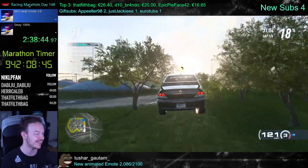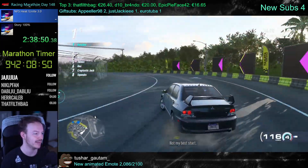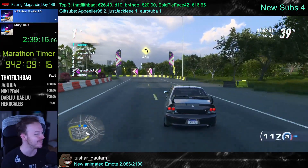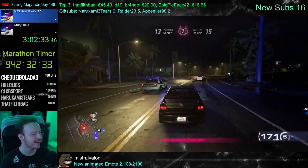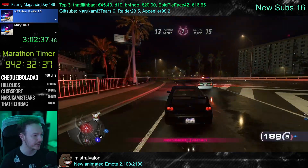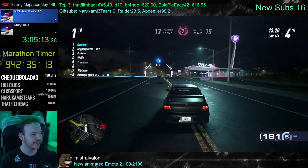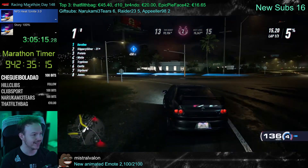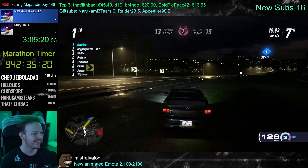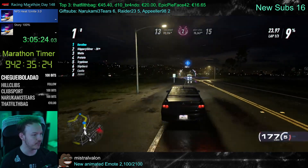It actually has that freedom that a car should have when it drifts. It shouldn't be drifting on a rail. It's so much nicer, man. One thing I gotta be honest about — I would love to have the HP bar back for the cops. It feels like the cops have way more health. I have not killed the cop by ramming yet. Usually they die because they hit the wall very hard.